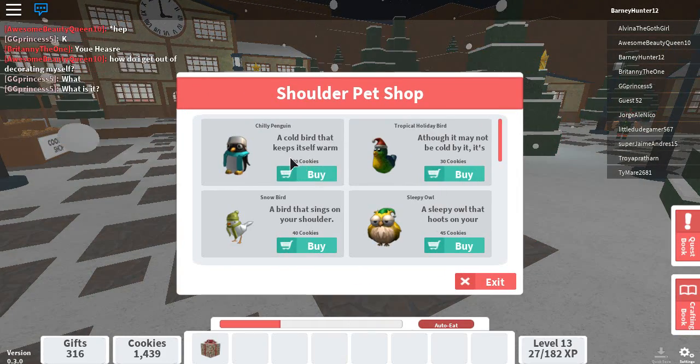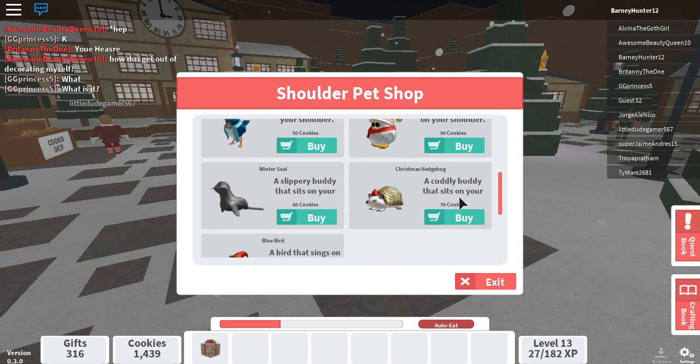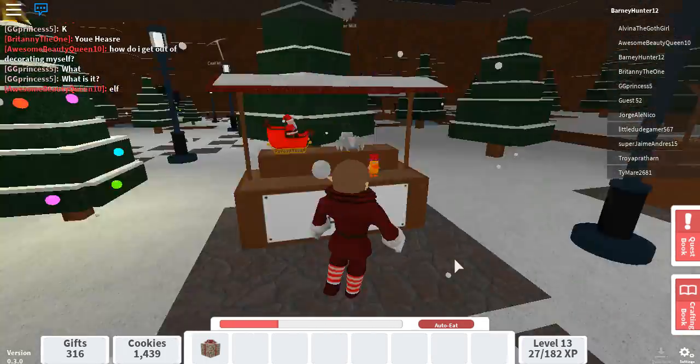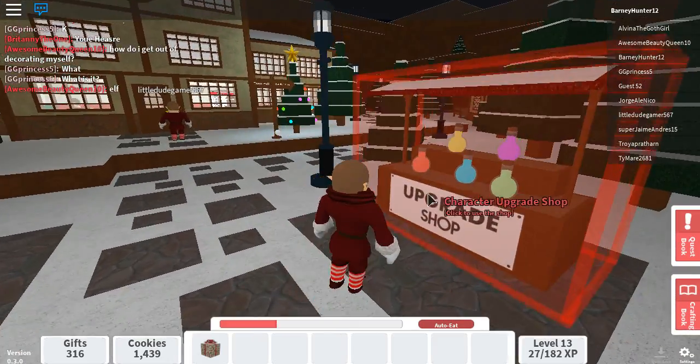You can use these at the shops. We've got some shoulder pets right here, and let's look at all these. And we've got the pet shop, and then the upgrade shop.